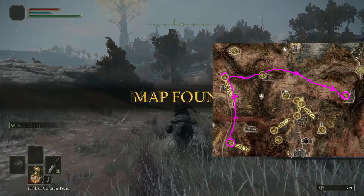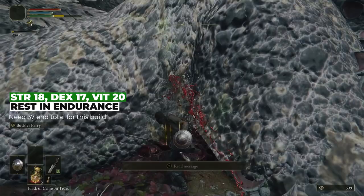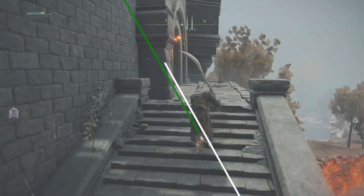Once you find the dragon, keep hitting him with your bleed weapon until he's almost dead, then eat your chicken foot and finish him off. For these starting runes, you're going to need to level Strength to 18 and Dex to 17 for sure. I would suggest getting Vitality to 20 and then pumping Endurance, as we're going to need at least 37 Endurance total for this build — because we like big armor and we cannot lie. Don't worry, we're going to get an item with plus 5 Endurance right now.